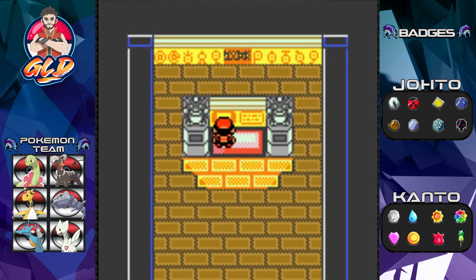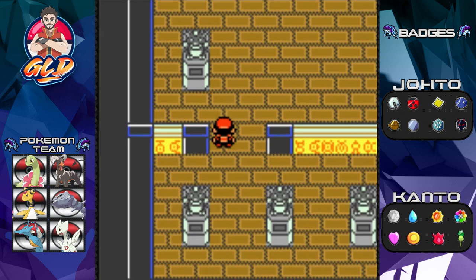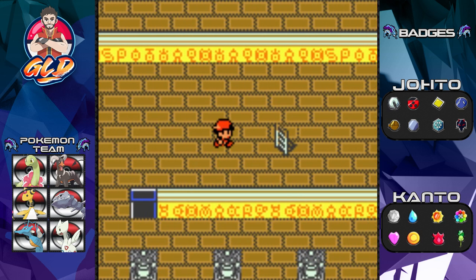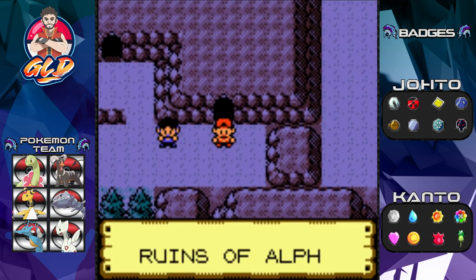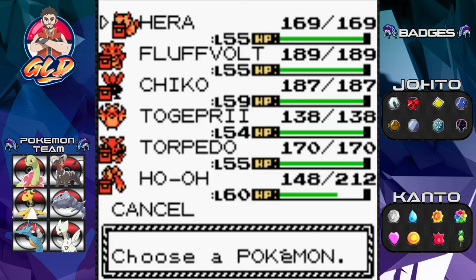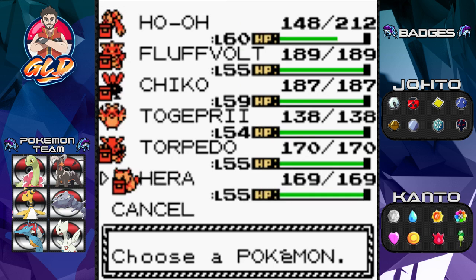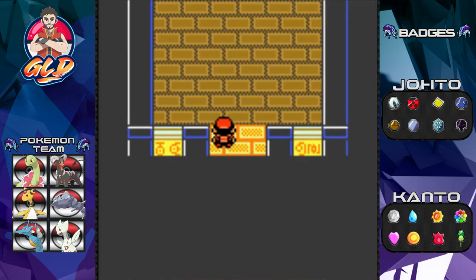That opens up this door and it will open up the final parts of the alphabet for the Unowns. I'm going back into the Ho-Oh area. What you need to do next is have Ho-Oh at the very start of your team in order for this to actually work.